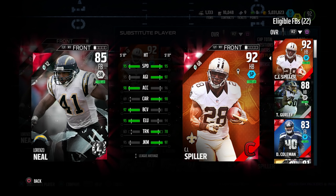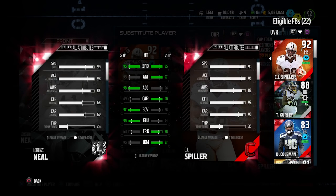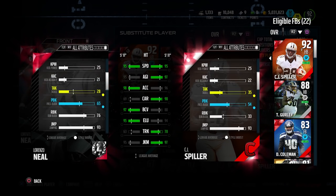Again, this is Lorenzo Neal. I think it's a very, very good price at $12. If you look at CJ Spiller, this card is fairly comparable in just about everything. Going back to look at all the attributes, most of these things are pretty similar. Obviously CJ Spiller is a much better receiver — Lorenzo Neal is not much of a receiver. So if you pass to your running backs a lot and put them in situations to go down the field and make catches, Lorenzo Neal is not the card for you. But if you throw to them in the flats on short routes, he can still get the job done.